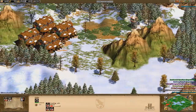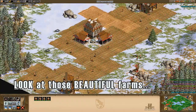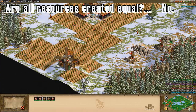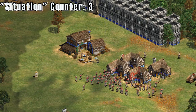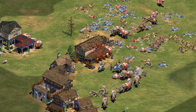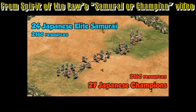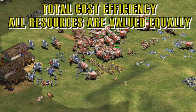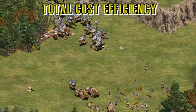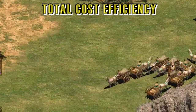Now, this does bring up a very important question: how do you determine the value of resources spent on a certain unit? You need to answer this because different resources in Age of Empires have different values. For example, in many situations gold will be more valuable than wood and food. There are really two different ways people do these types of tests. The first way would be from a total resource standpoint — in other words, gold, food, and wood are all valued equally when looking at the performance of a unit.